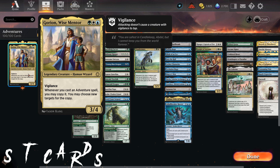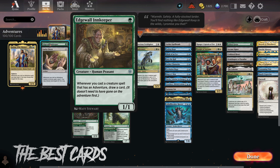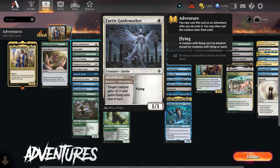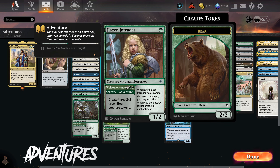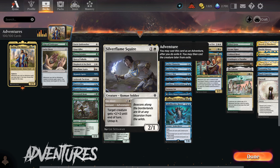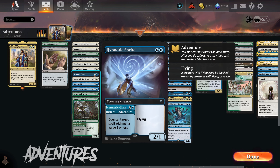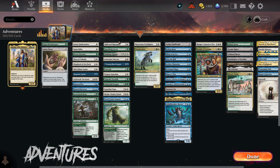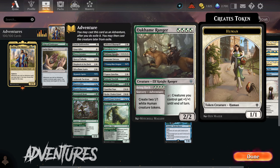Let's go to the deck. Section one: The best cards. Edgewall Innkeeper is an amazing card draw engine for the adventure strategy, giving us a card whenever we cast a creature that has an adventure. Lucky Clover is the same ability as Gorion, but in an artifact. These are easily our best cards. Section two: Adventures. Here we have all the adventure cards we run. Some of them are really bad and janky, some are medium to good, and some are awesome — like Brazen Borrower, Realm Cloaked Giant, Beanstalk Giant, Lobstruck Beast, and Horn of Valhalla. However, all of them become really, really good if we have Gorion or Lucky Clover on the battlefield.